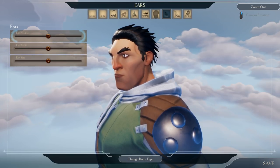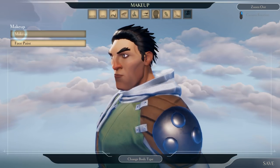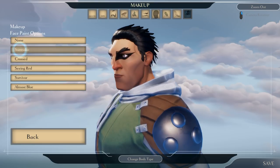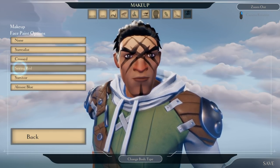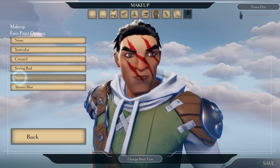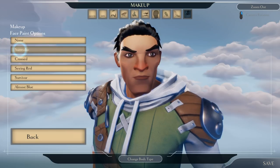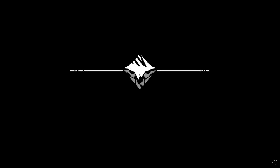Eyes are fine, mouth, nose — yes, fine. Head is fine, ears, jaw — fine. Extras: makeup — no thank you. Face paint — some interesting options. Let's leave it there and save the player. Let's get in and see if we can do something.